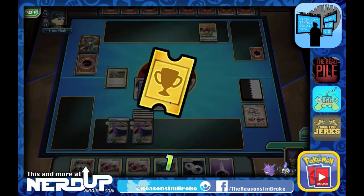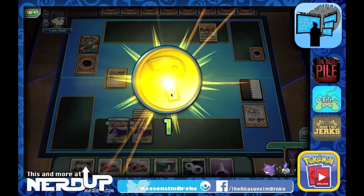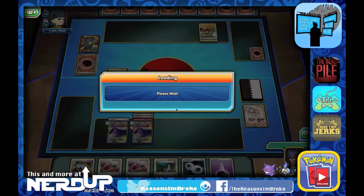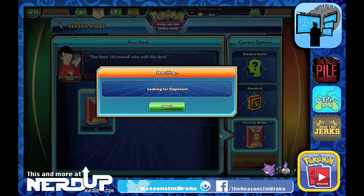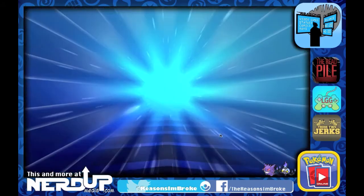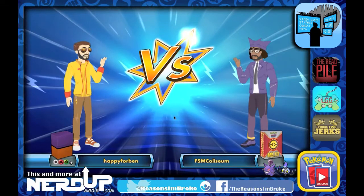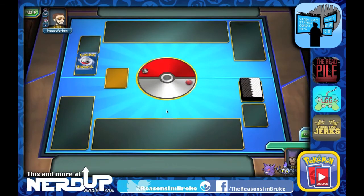Chandelure is awesome. That's our second win — we get a tournament ticket out of that match and a coin for winning as well. Let's jump into one more match here. Our opponent will be Happy, running Colorless, Fire, Grass, and other types as well — so it might be a more complex deck, something that could cause us trouble.